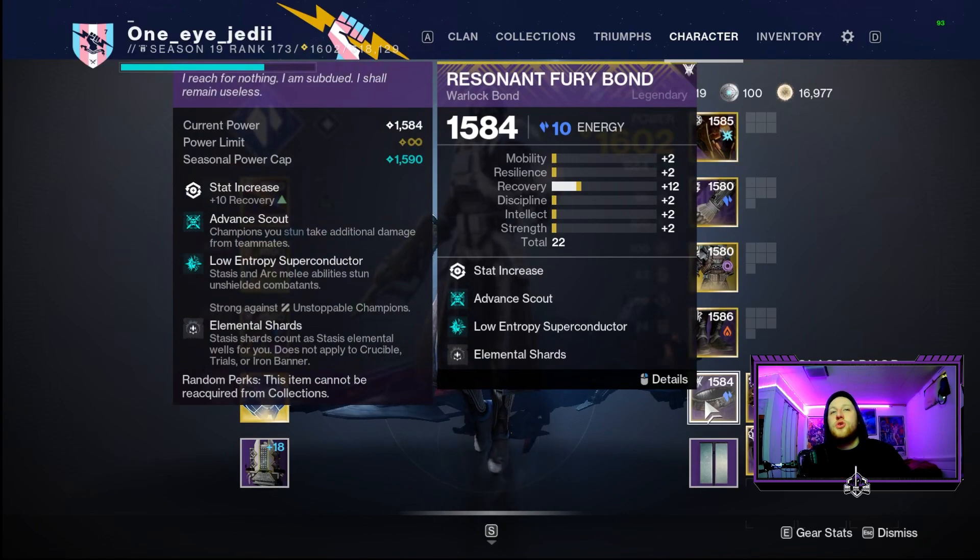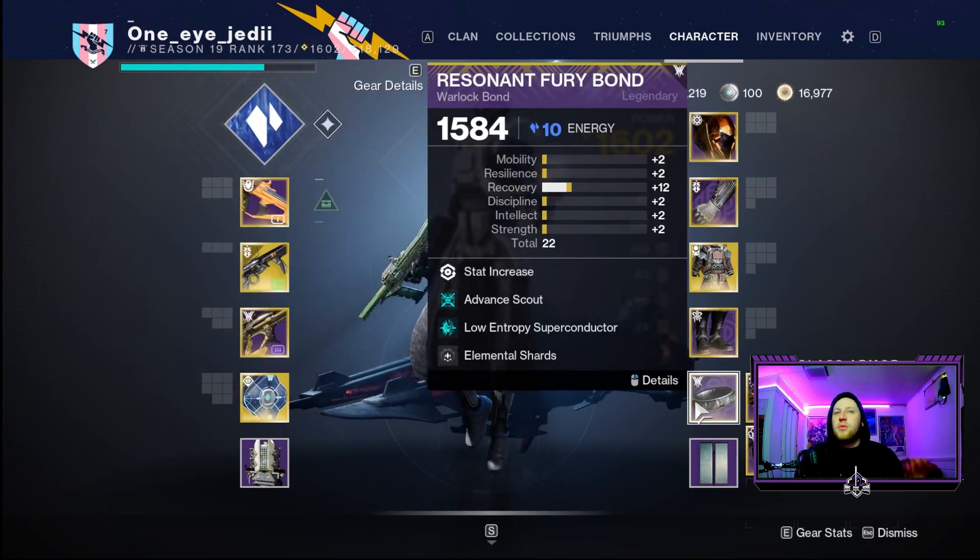Last but not least on our class item, Elemental Shards is super important - those stasis shards created by freezing and killing frozen targets also count as elemental wells. This lets us keep Font of Might procced almost consistently, getting elemental wells from weapon kills with our SMG and stasis weapons, or just freezing targets which spawns stasis shards that track to us via our fragments. We also have Advanced Scout so stunned champions take additional damage from teammates, making this even more of an end game build.